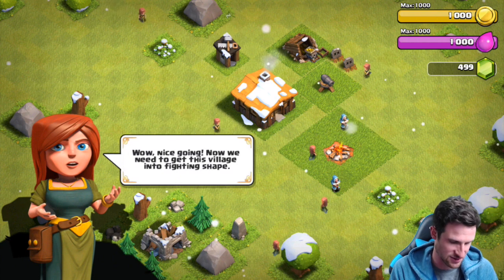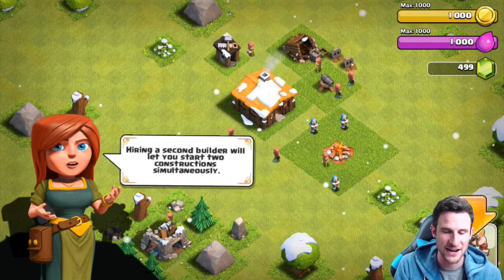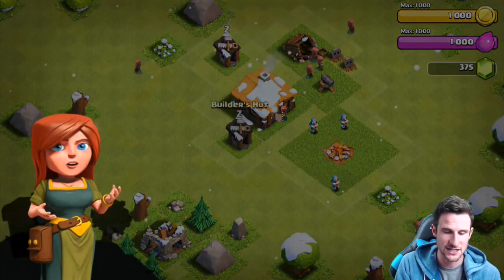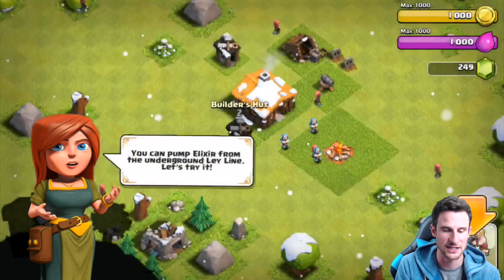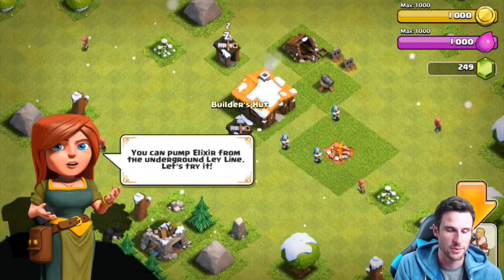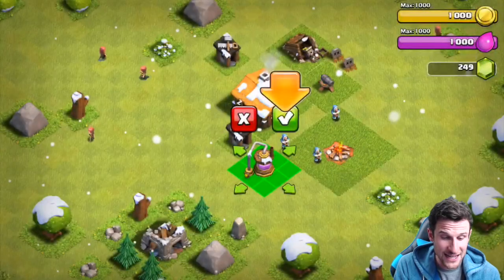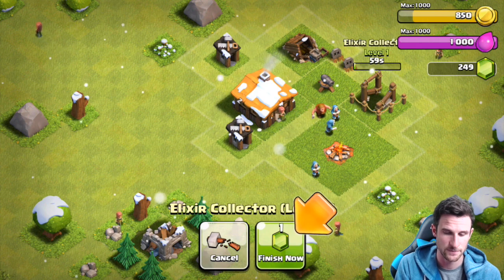The game says 'wow, nice going — now we need to get this village into fighting shape.' Let's get ourselves one builder's hut. Elixir is essential for training troops and building. You can pump elixir from the underground ley line — there's an elixir ley line below the ground. I'm not going to gem it though.